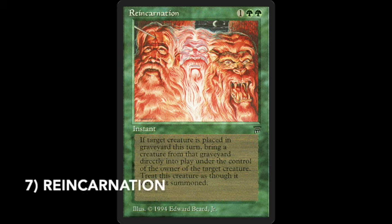On number 7 there's a card you might not have expected to see in this list — it's Reincarnation. You don't see this card often when you're playing Old School Magic; I've never seen it used in an actual game. But I think what the card does and also the art really fits Halloween. The art is kind of very, very scary actually — you see this man with an arrow in his head.